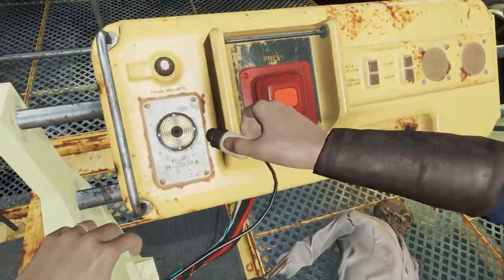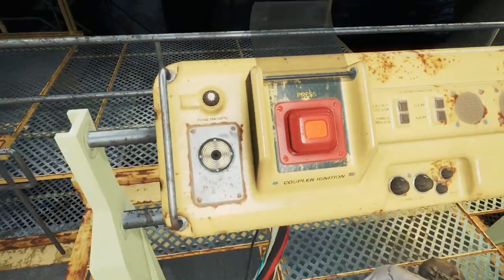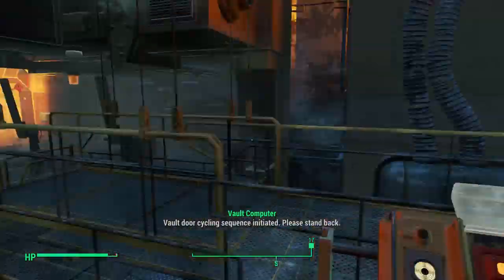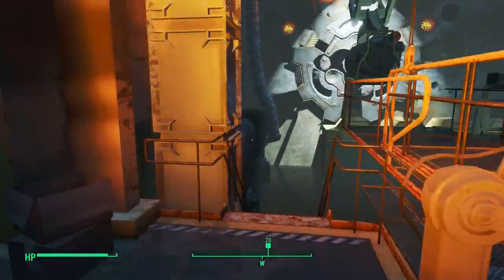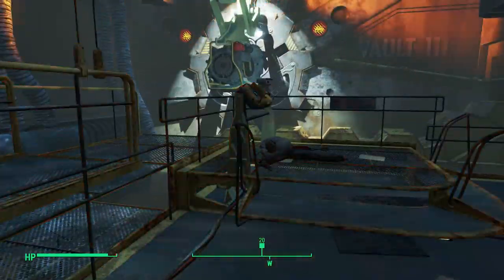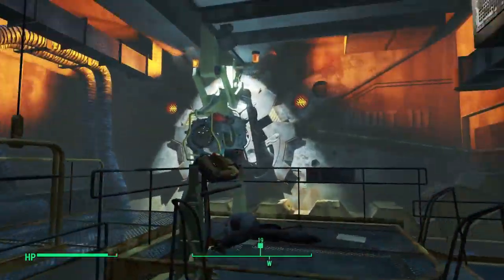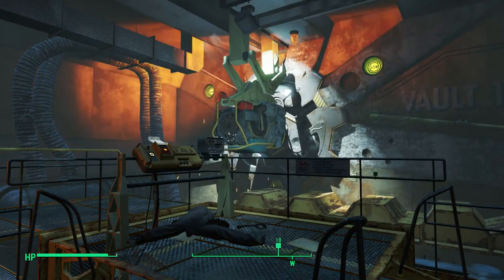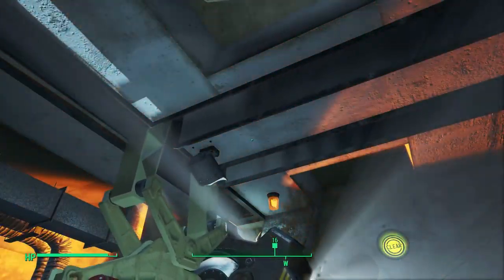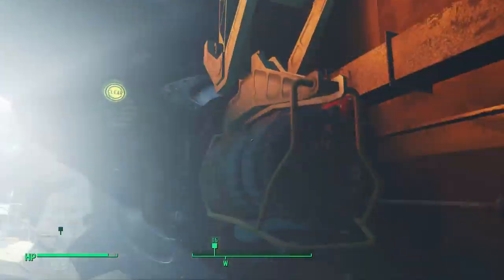Activating the vault door controls. Vault door cycling sequence initiated. Please stand back. That's irradiated water. I'm assuming that's gonna move forwards and down, and then that will open up. They sorted out the issues of the bolts in the other games where this would pull it out but then it would just kind of stay there and then the door would move sideways. Now it's actually moved sideways.